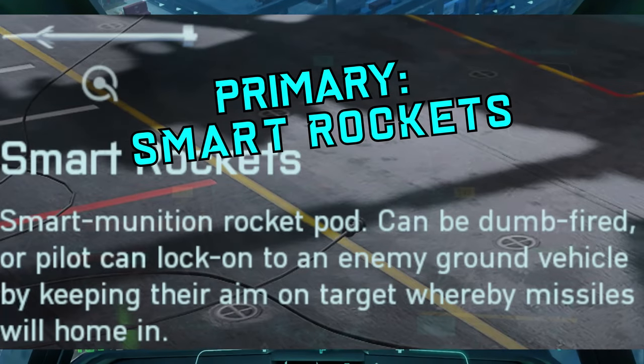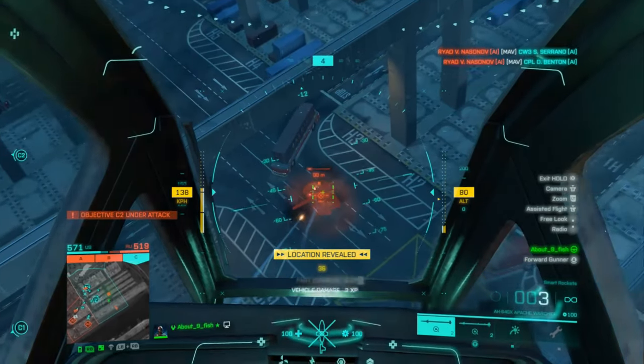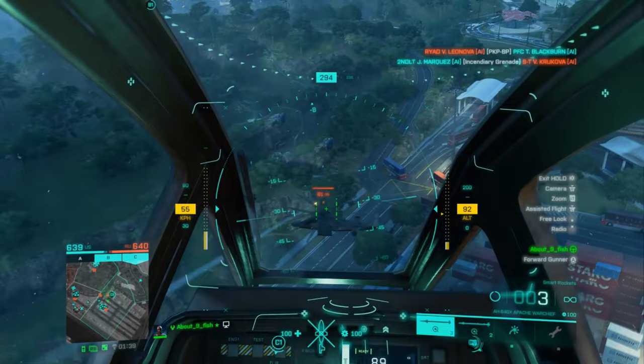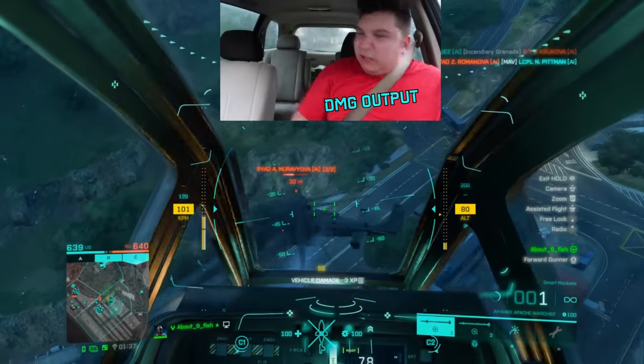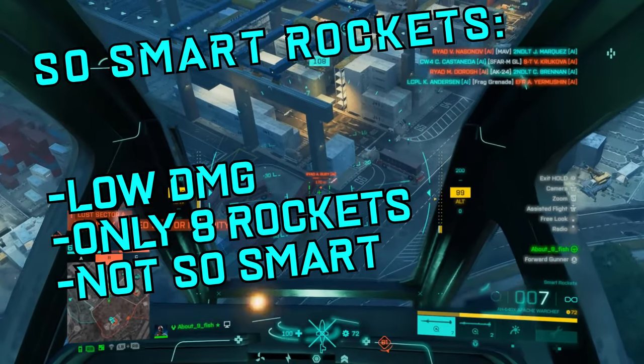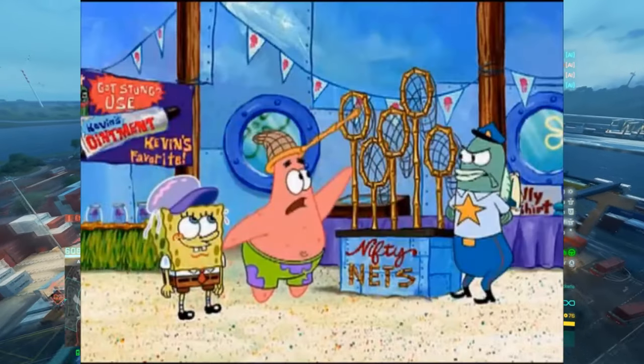If you just started out, you've got smart rockets. They don't really do damage, but they home in on vehicles, making them beginner-friendly and giving you your first unlocks pretty quickly. Damage output just sucks on them — you only have eight rockets and they're slow as hell. Even lightly armored vehicles like choppers aren't really bothered by them. You can use them on infantry to some extent, but once you unlock the next rockets, you should never touch smart rockets again.